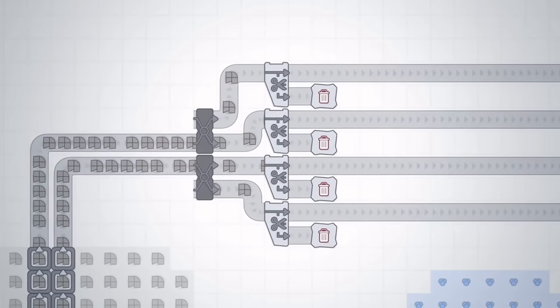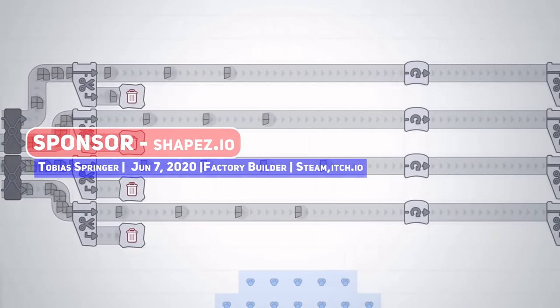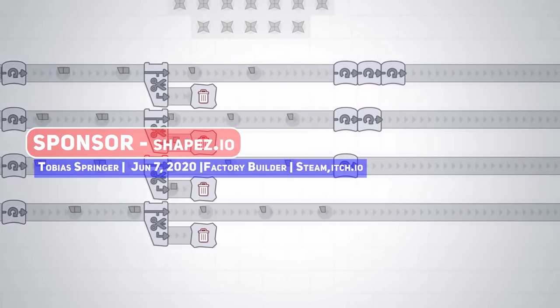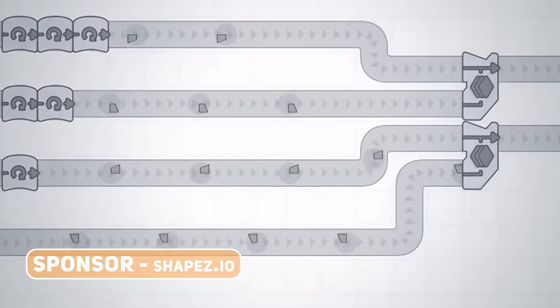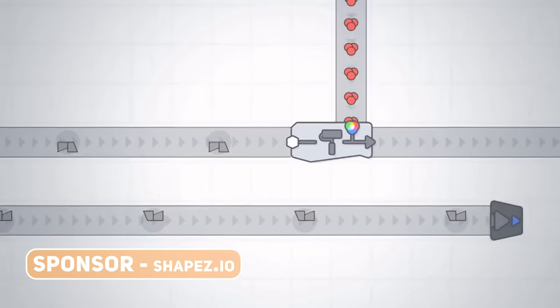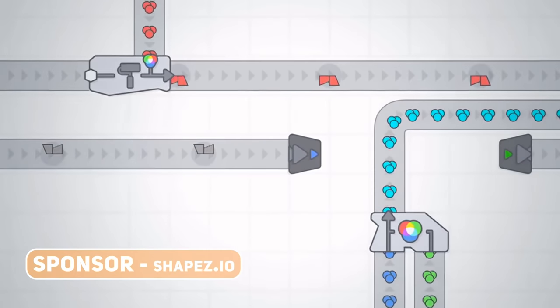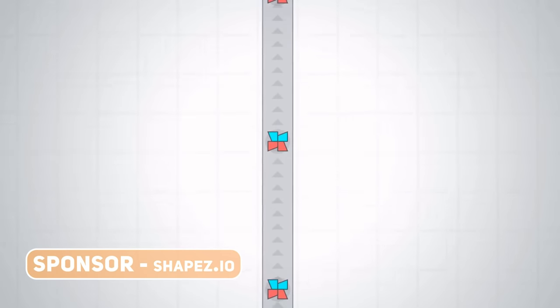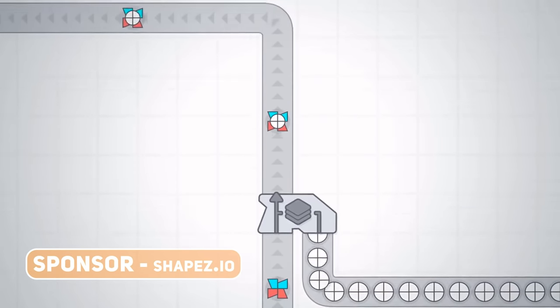Hello Indie Game Fans, this video is brought to you by Shapes.io, which as you can tell from the opening seconds of the trailer, is a factorial style construction title which has you building production chains, combining shapes and creating new products. It is a lot more minimal in the presentation as compared to its inspiration, which does help its case as a chill building game.